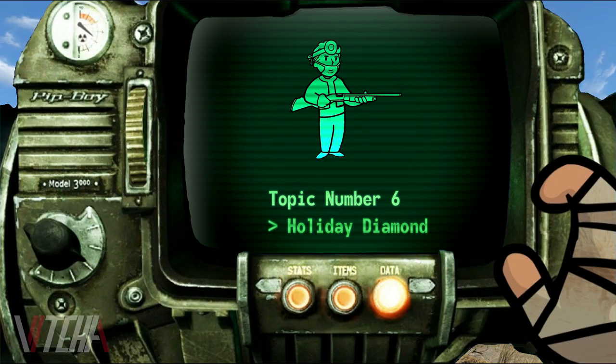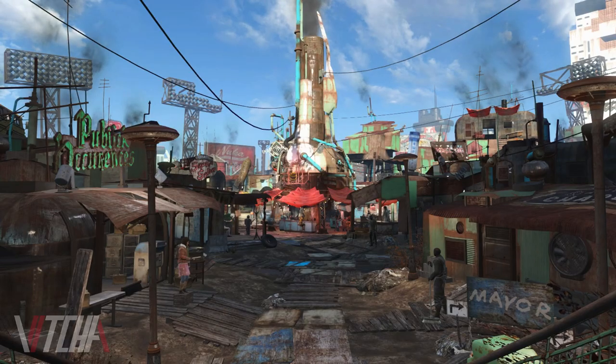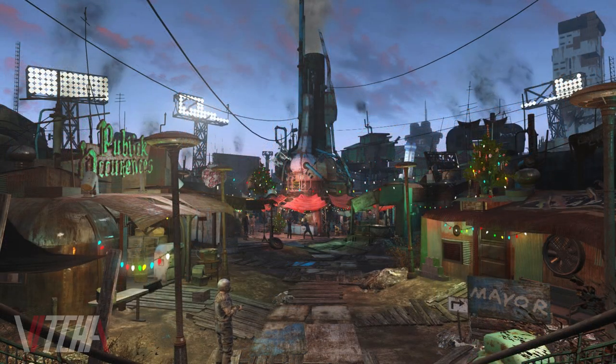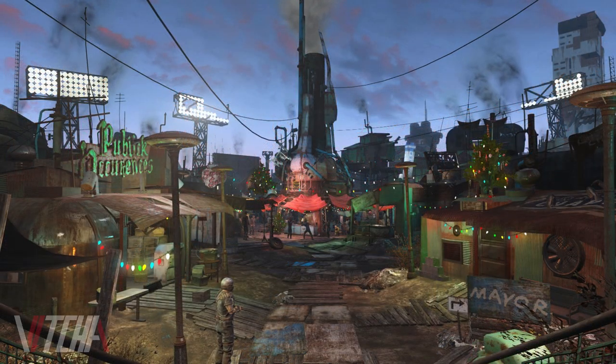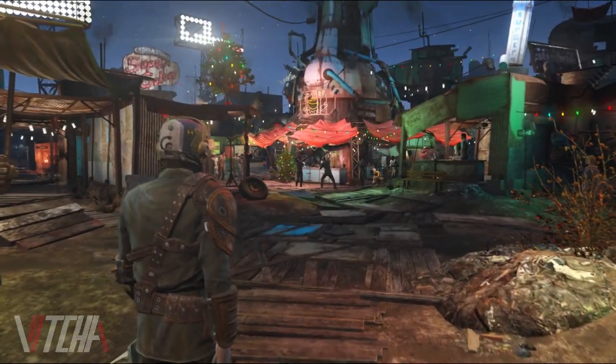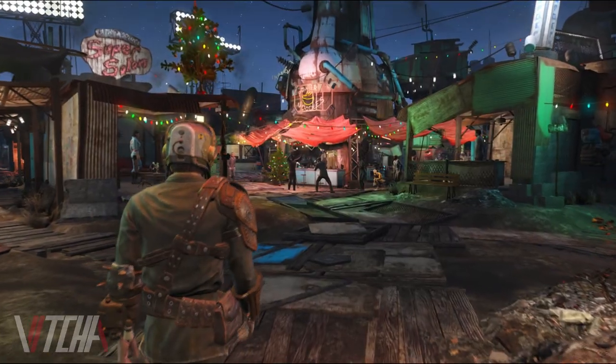The next one is pretty simple but really easy to miss. We all know Diamond City, the jewel of the Commonwealth, but what you may not know is that on one particular day the city will look different than all the rest. If you visit Diamond City on December 25th, it'll have a Christmas theme with decorative lights and even trees.